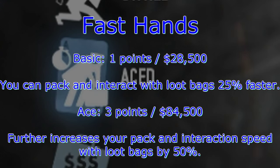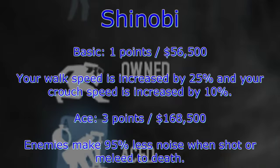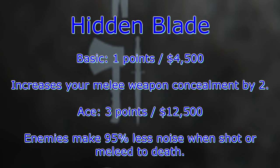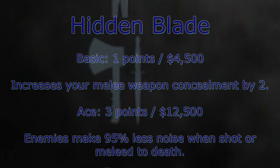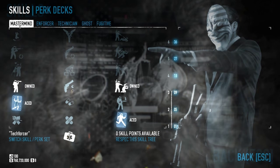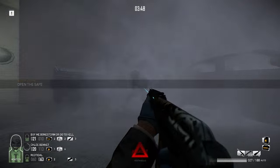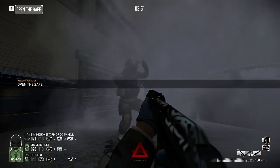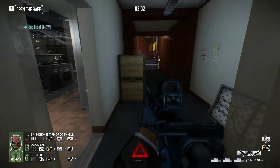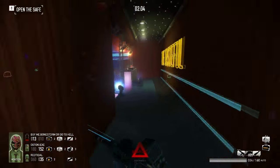Shinobi basic will increase your movement speed, and acing it will reduce the noise made by dying enemies in stealth. Alternatively, you can ace the Hidden Blade skill in the Fugitive tree to get the same noise reduction bonus. As you work your way up the trees, you'll want to consider skills to increase your utility and survivability. For example, Dominator will let you take cops as hostages after you beat them down enough, and Stun Resistance will reduce the duration of flashbangs. I'll cover skills and skill tree synergy in another video.